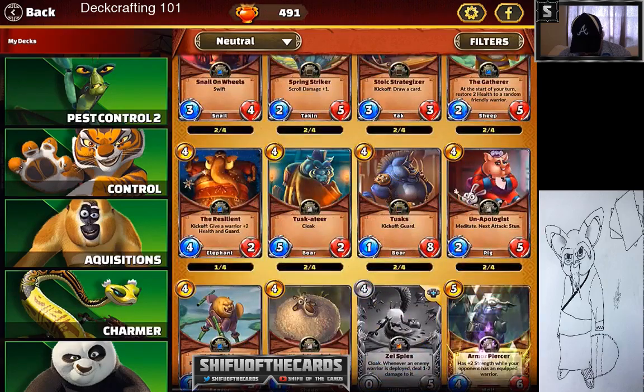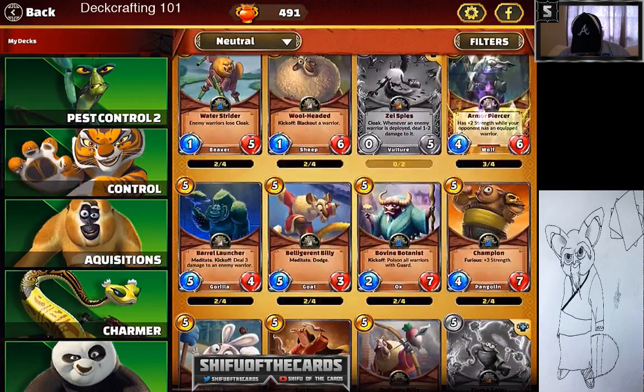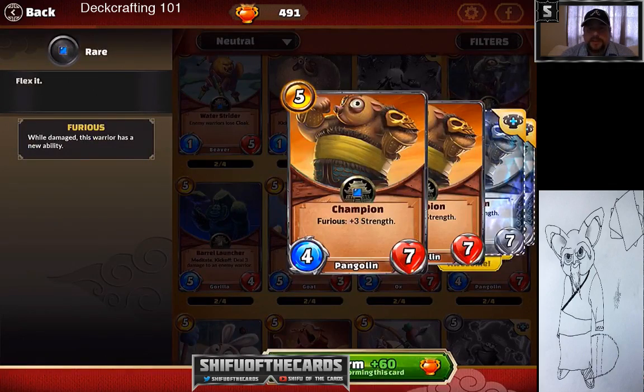There are some honorable mention cards for Blackout and control decks with plus-two and guard. Then there's one of the solid cards you get early on that you could put in every deck — great card, good damage, good health, deals three damage. Pound for pound in terms of commons, it's probably the best common card in the game.